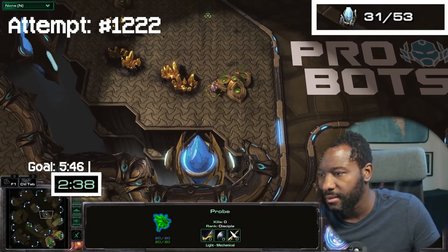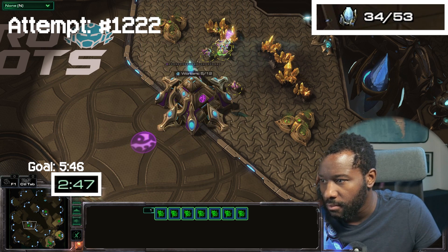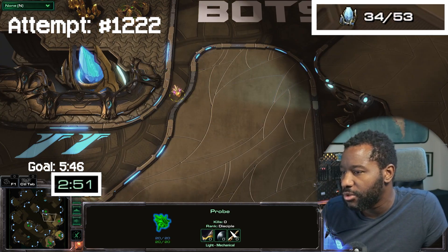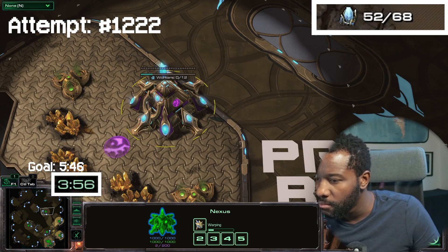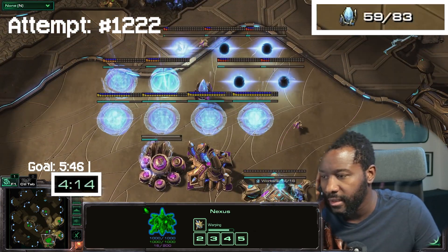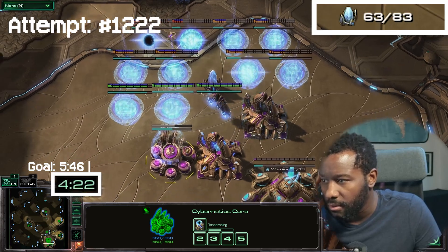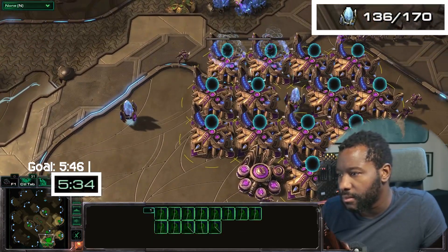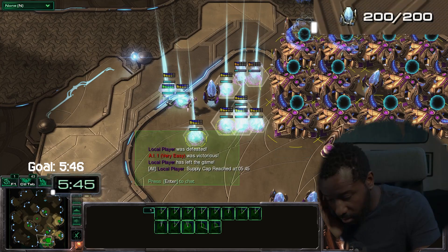Take the minerals. How many will we get? Seven. Seven's good — seven's doable. It's workable. Five twenty-six. Five twenty-six. Five twenty-six. I'm free!